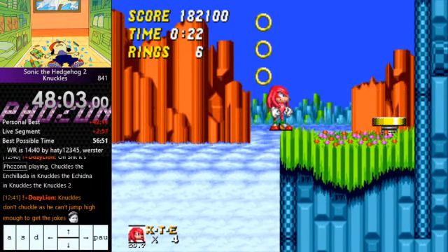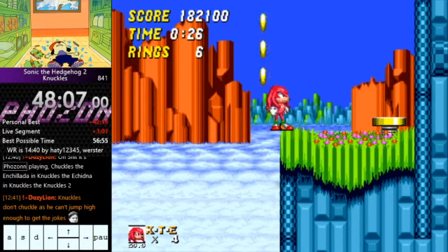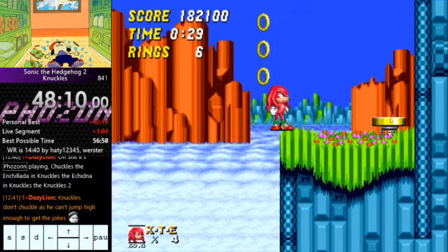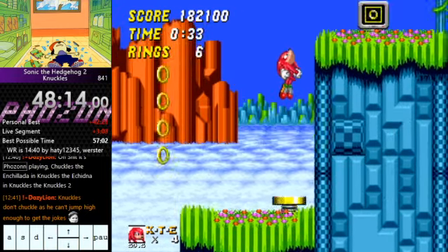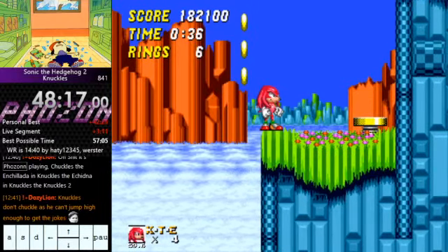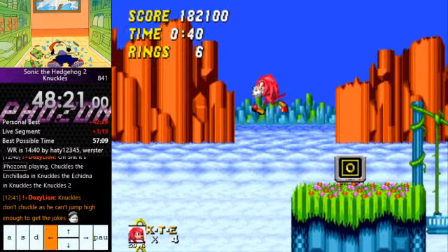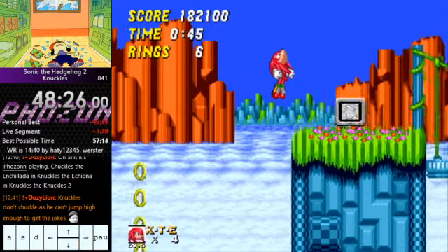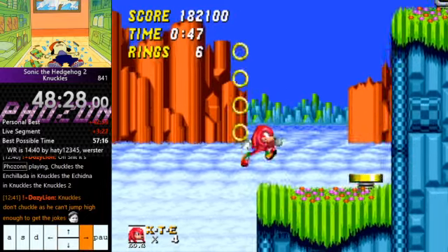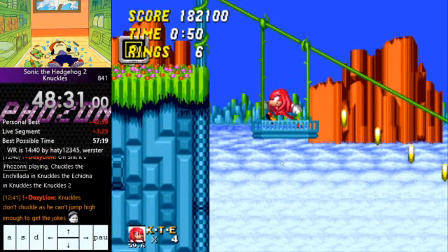Climb this wall. Once you've climbed onto this corner, do a one-tap spin dash and then glide in to cancel your glide instantly to land on the spring. That's the fastest way instead of just jumping onto the spring. It's a spin dash, jump immediately after spin dashing, then glide on top of the spring. That's the fastest way of hitting that spring, and ideally you don't clip the ground but land straight onto this moving platform.